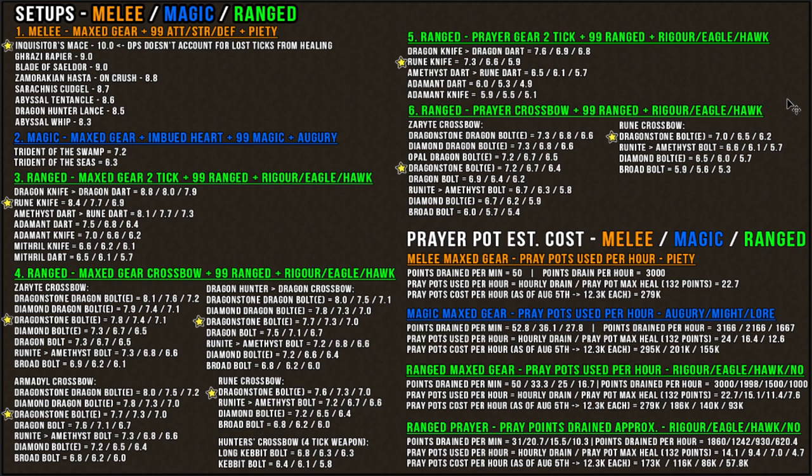So I basically spent like 10 hours inputting different armor setups into DPS calculators to sort of visually see how different gear setups stack up against one another. I was doing these calculations mainly for myself at the beginning, but as I got into it, I thought it would be very useful just to share that information with everyone else. So without further ado, I'll go ahead and present my findings.